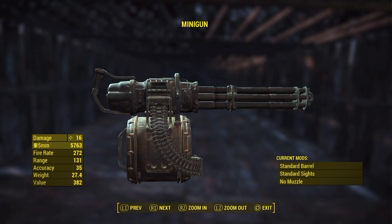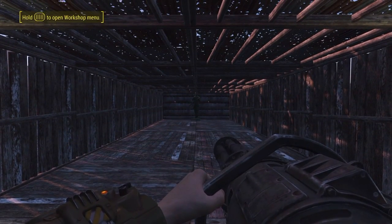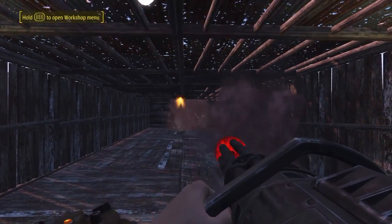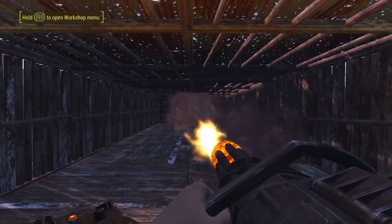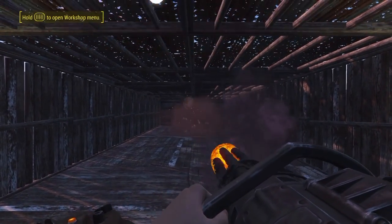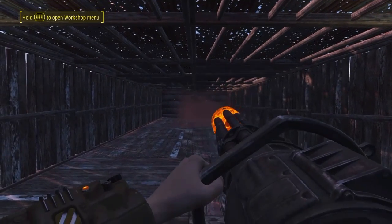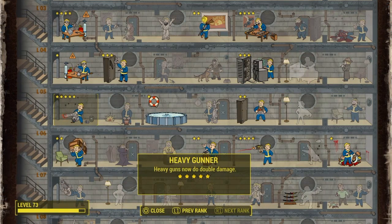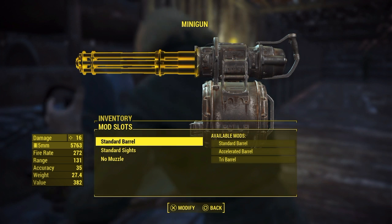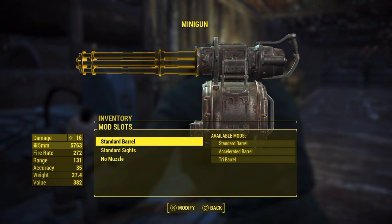Let's get started. The minigun itself — even though it's heavy and big — what did you really think the handling would be like? We all know it's a mess. You hold down the trigger, it sprays everywhere, covering anything in front of you with bullets. It's like any other minigun from any other game, except this one we can customize a little bit — but only a little. Before we start talking numbers, keep in mind I have the heavy gunner perk fully maxed out, so you're seeing its maximum damage value. We have almost nothing to do here: barrel, sights, and muzzle.